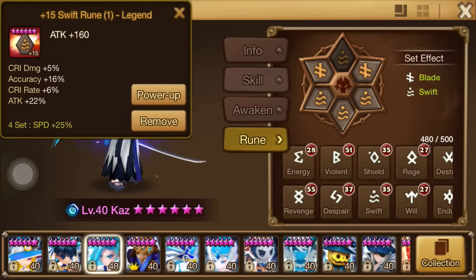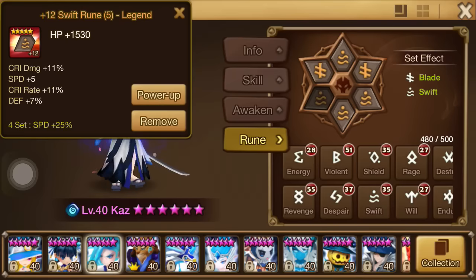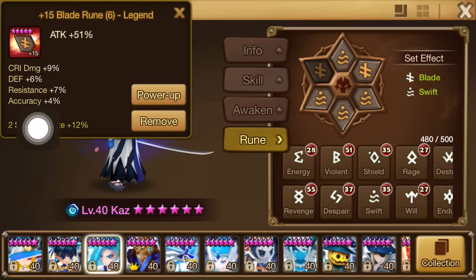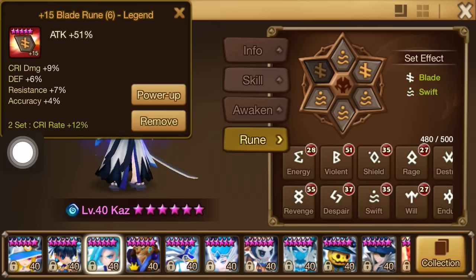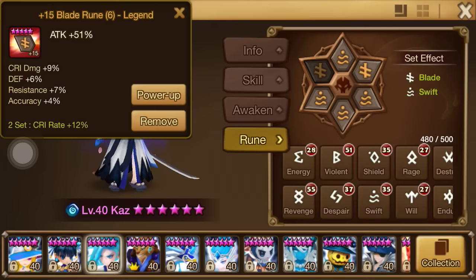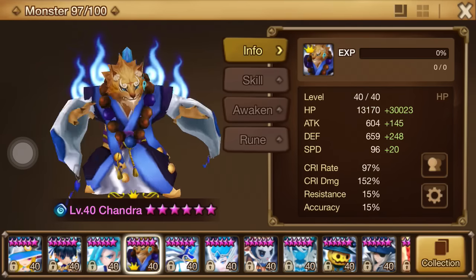One of the old runes here — you can tell it's old because I plus-15'd a rune with just terrible stats. I made a comment in my guild when I updated this on rune removal day because I needed a Blade rune on the sixth slot and this was the only Blade rune I had. The stats are horrible, but I knew the stats I wanted overall — attack and crit damage — so I had to max it out. I told the guys only God could judge me because that is a pretty bad rune.